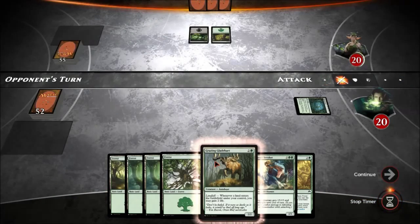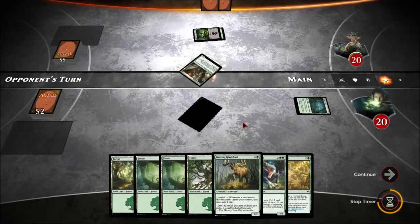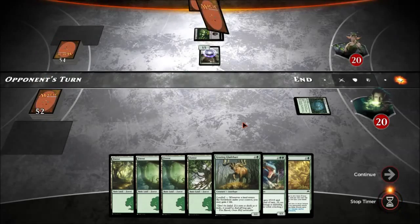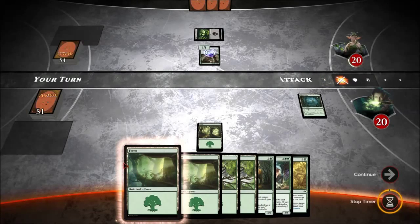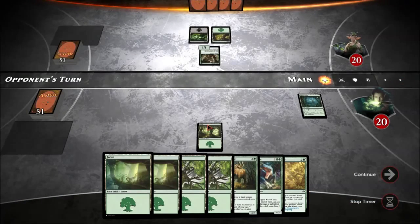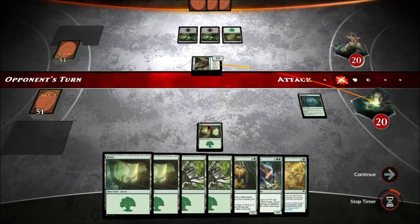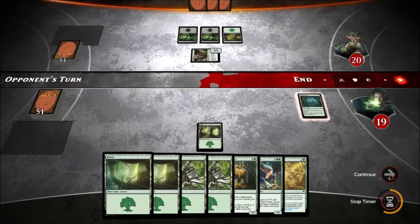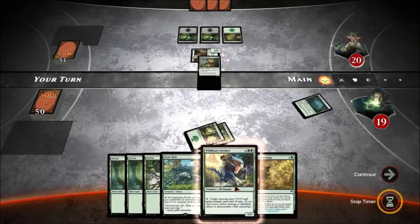They're a green-black deck. Search your library for a basic land card, reveal it, put it into your hand, then shuffle your library. Fair enough. Three cards and I know what one of them is — that's a terrible situation for them to be in. Granted, they now have a creature and I don't, so they get a free swing. Here comes that swing. There we go — I lose a life. No more summons. I'm putting her down first.